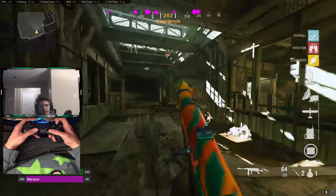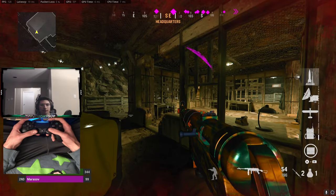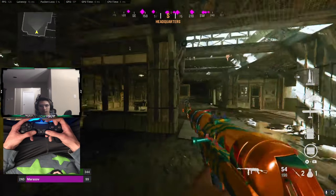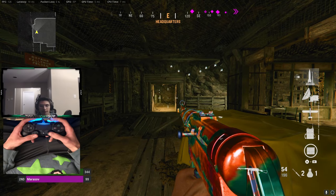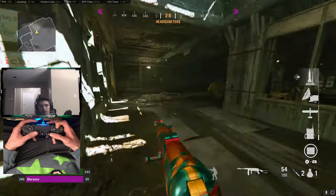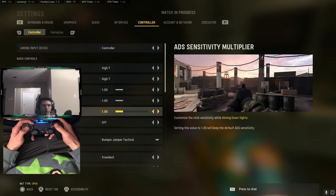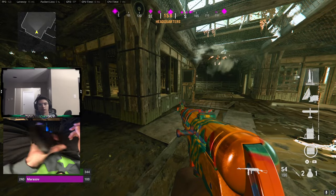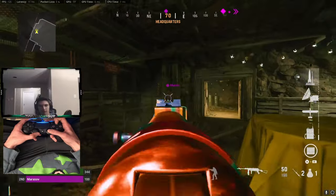I offered one example of a thumb placement you could use, and while I still think that provides good results, I didn't really explain in depth why or what is actually allowing you to have better aim — because I honestly didn't understand it myself. So I'm going to go over that right now. As you can see, I also now play claw and bumper jumper tactical, so I went from a controller with paddles to basically just a default PlayStation controller.